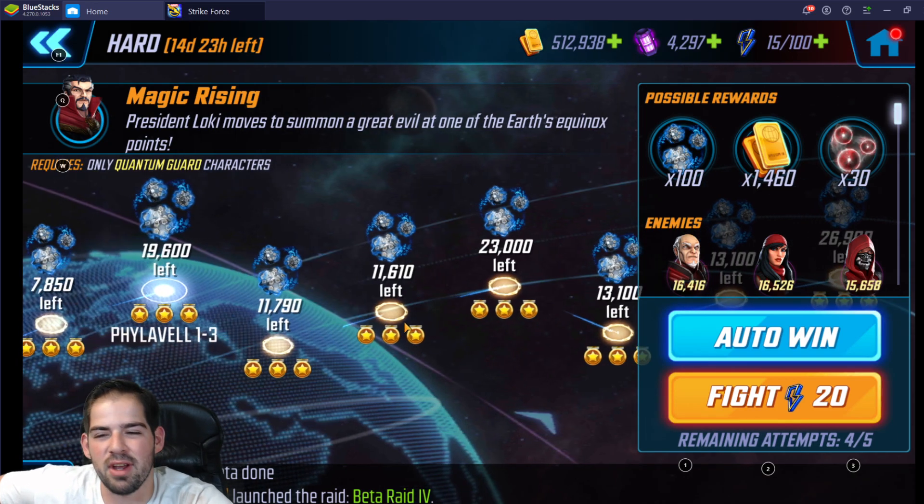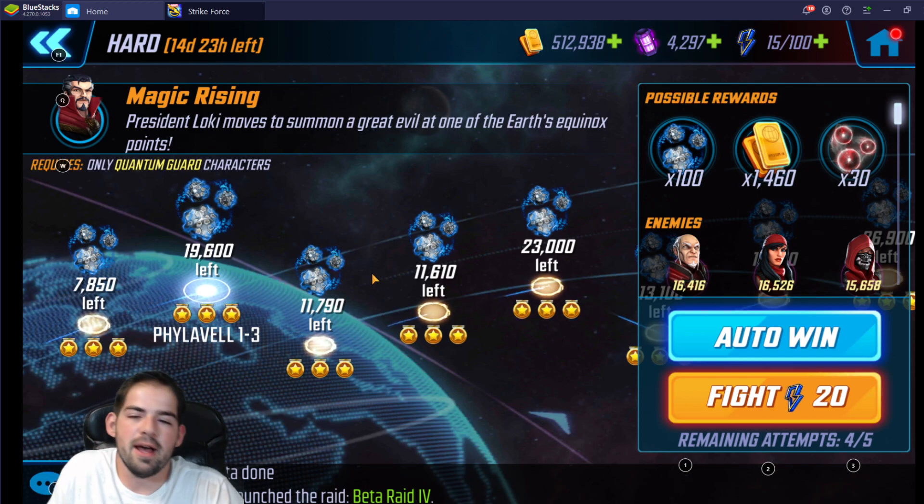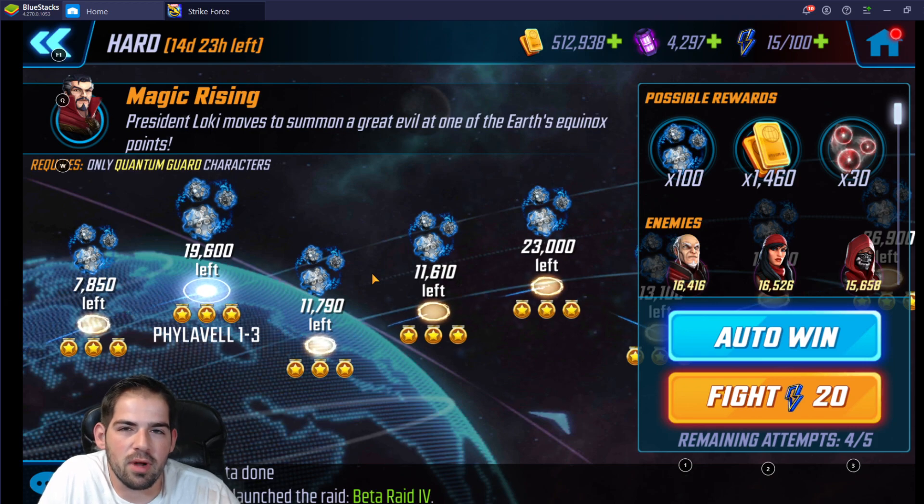I really want to get Phylavel to five stars, but if I don't, that's fine. I also want to go for the Loki campaign event. There's really not much more to it — you just need to open 30 orbs in 15 days and that should net you a four-star Phylavel. Some things can go wrong with RNG, but for the most part the statistics say you should get that.